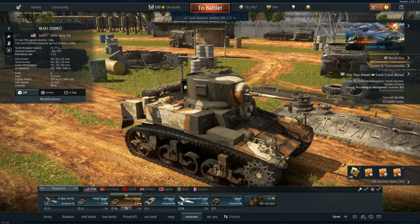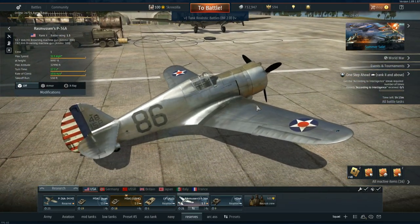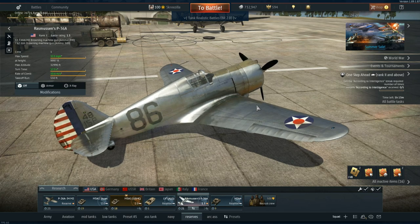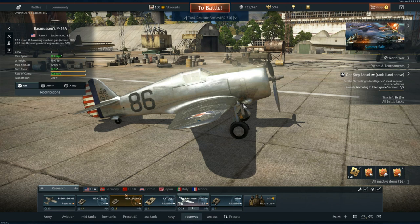One major negative for the pack is the P-36A, as it's not a premium. That means you don't get any extra silver lion reward with it — it's the same as the regular tech tree version, which is a big minus. It is a unique and nice collector's item though, and a huge improvement over the reserve planes like the P-26, but it has no extra properties making it better than the regular tech tree variant.